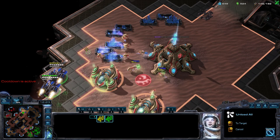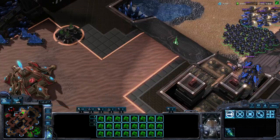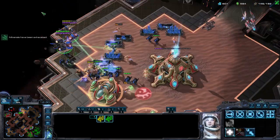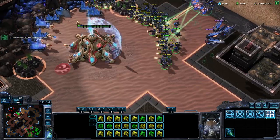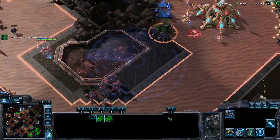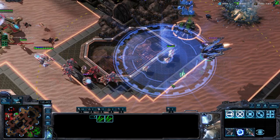Generally speaking, the number-one go-to answer for all factions is some form of splash damage. A close second would be something with high armor, which will reduce the low-damage attack of the Marines to more manageable numbers. Lastly, remember that Marines are tagged as light.